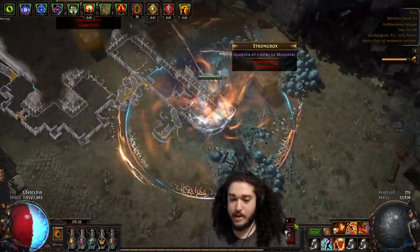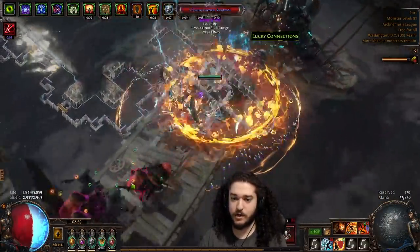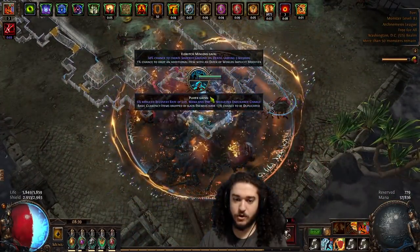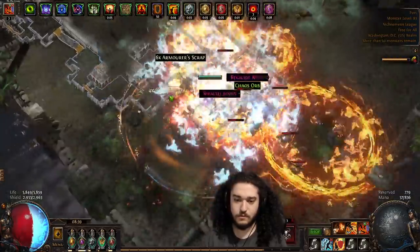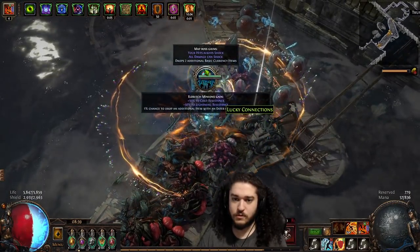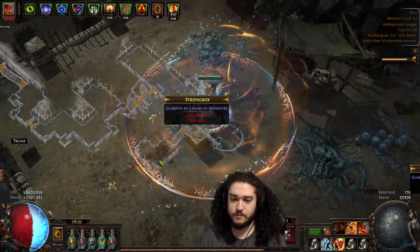I want to emphasize this is not an amazing currency strat — it's just what I'm doing. I'm going to go with basic currency on the sextant box because I don't really care about implicits. I'll do currency duplicate. Oh, lucky connections — that's one out of seven for fusing orbs.